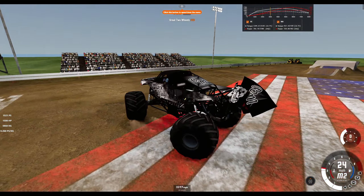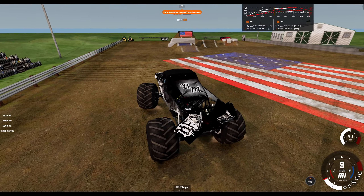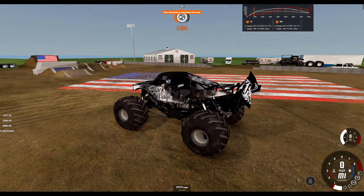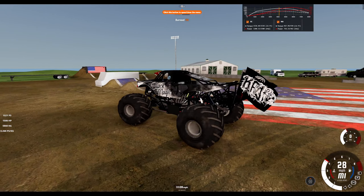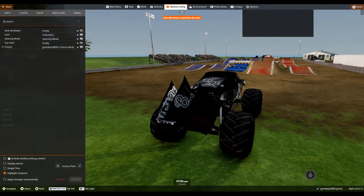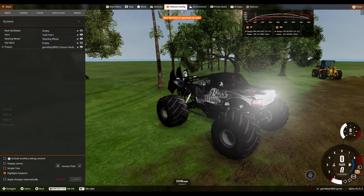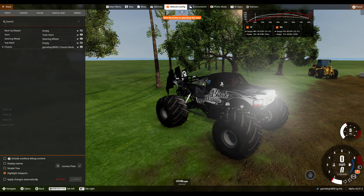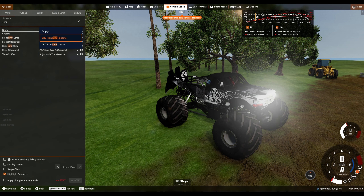One thing that cantilever suspension is really good for is doing wheelie launches. I don't know if we'll be able to do it here, but I'll give it a shot. Yeah, look at that — we were able to pull up the front tire with little effort. And one thing that's important for cantilever suspension, because you have so much travel, you actually want to remove your limit straps so that you can get the full extended travel and get more advantage from it.